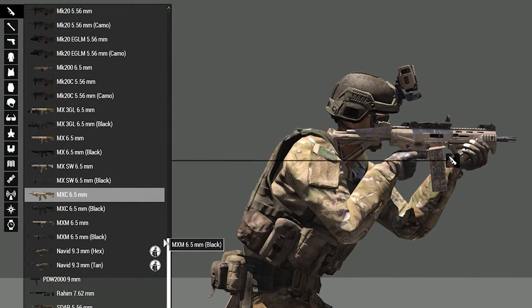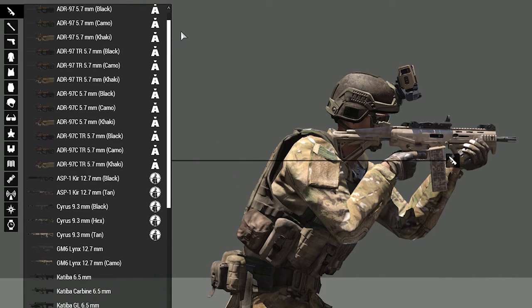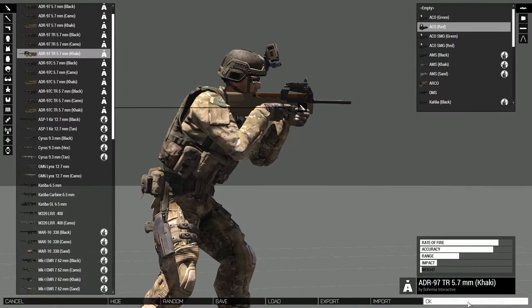Selecting the rifle tab, we can switch between all the weapons in the game's library, including our mods. We can easily spot our ADR by its special mod icon. Once set, we can take our new toy for a test drive.